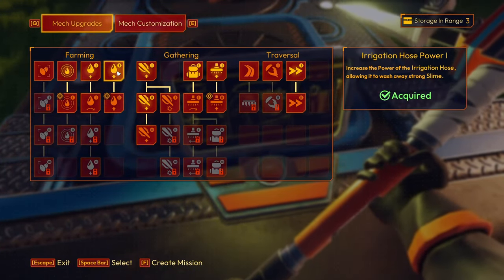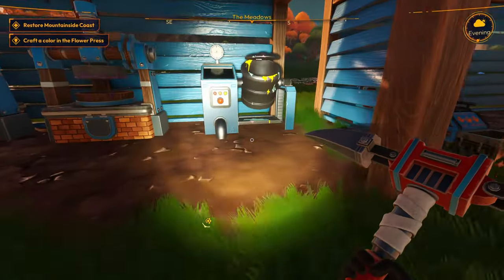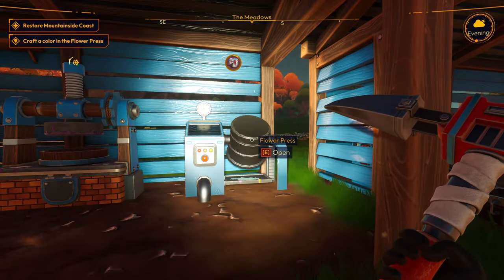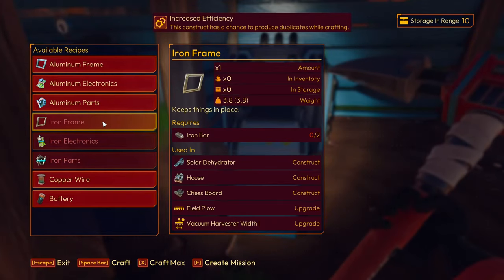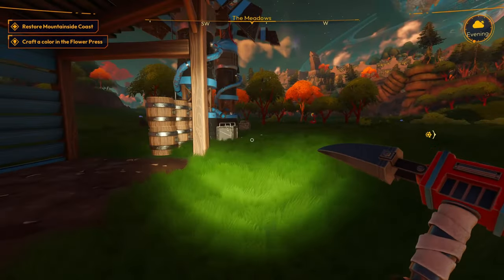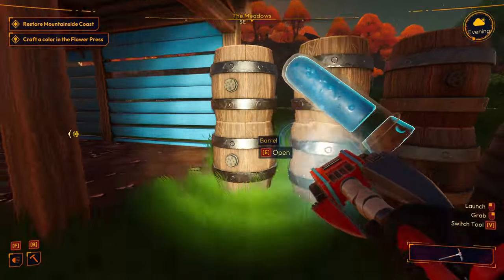I don't know what we can and cannot do. Craft a color in the flower press — well, I guess we can do that. What color do we want? What about red? That's kind of cool. We can make iron frame but we need iron bars. Iron electronics require iron bars. Iron parts require iron bars. I don't know how to make iron bars. I'm sure it'll pop up at some point.